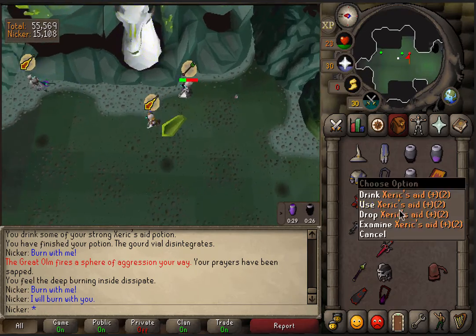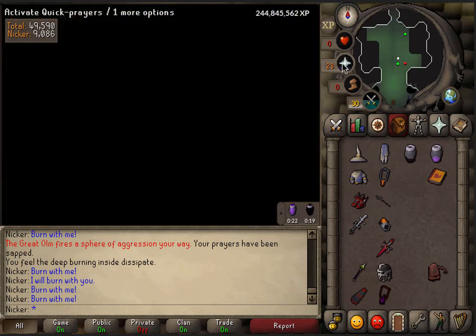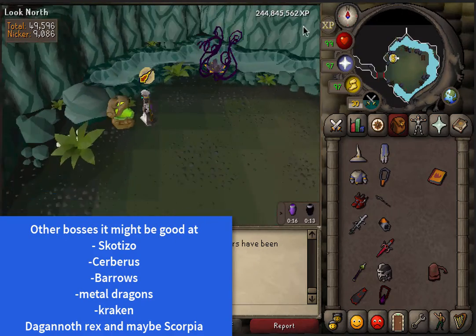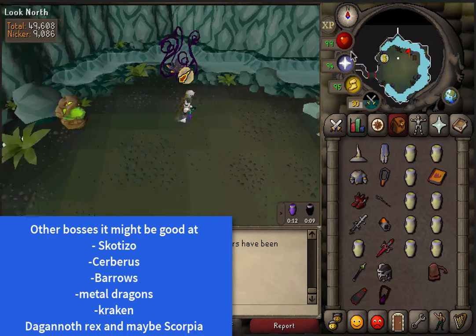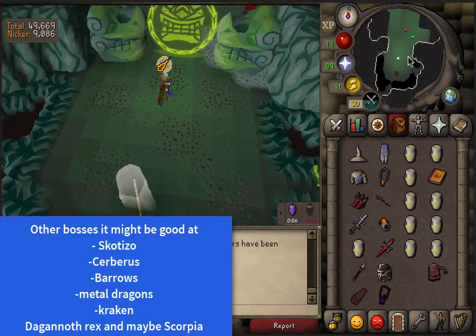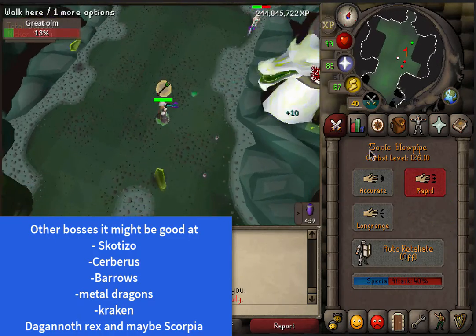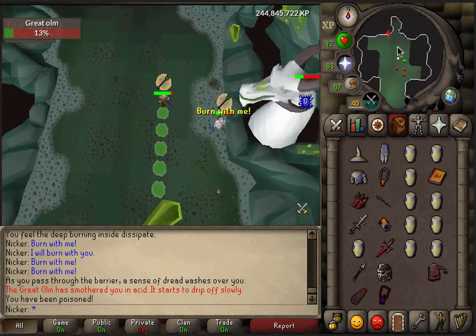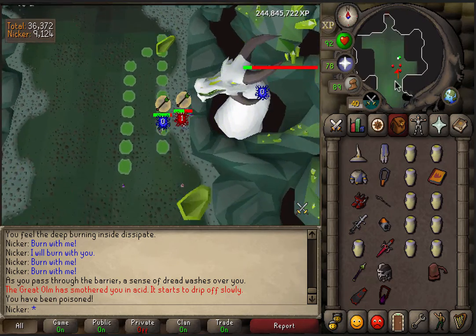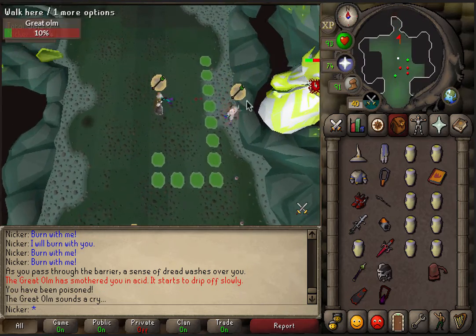That's pretty much it. Some other bosses where Fire Surge might be good that I didn't include: possibly Skotizo, Cerberus, and I know for sure it's good at Barrows — I didn't check that because someone else already made a video on it. Metal dragons, Kraken I already mentioned, Dagannoth Rex I haven't tried but I'm guessing it's really good. As for Bandos, I've seen some videos and my friend brought max gear — even in max gear, full Ancestral, melee still seems better in my opinion. You guys can do as much testing as you want, but I'm going to say melee is better at Bandos.